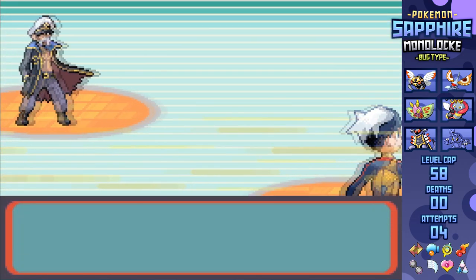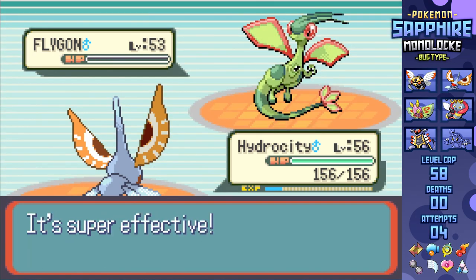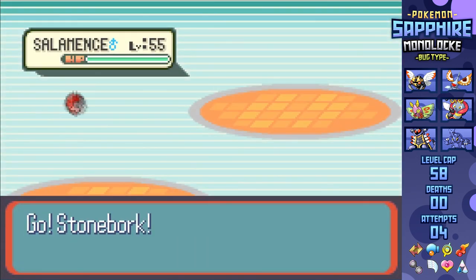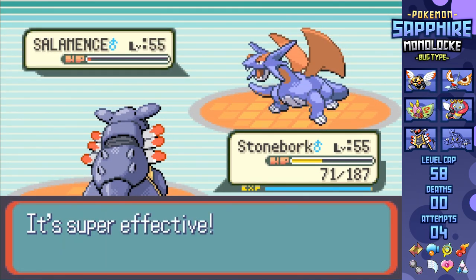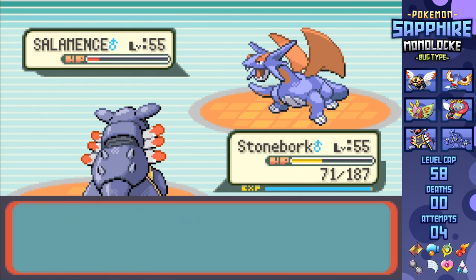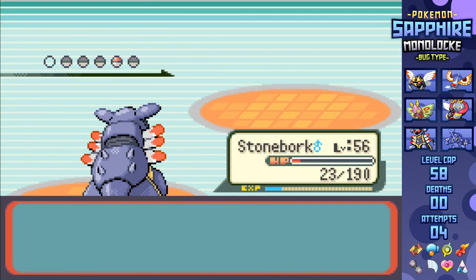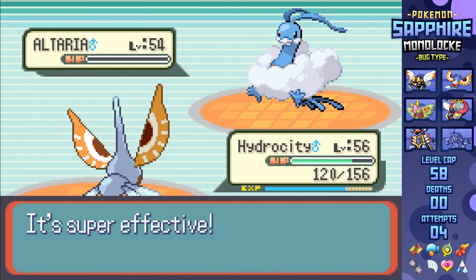Last up on the lineup is Drake, and he's honestly the only one I've got to work to beat. While Masquerain can sweep through Shelgon, Flygon, and Flygon number two with Ice Beam, Salamence is able to outspeed and go for Fly. If I had Protect that'd be great, but I can swap into Armaldo, tank a Fly and a Dragon Claw, and nearly one-shot Salamence with Ancient Power, trapping it into a heal lock. And while I don't outspeed, Salamence can't do enough damage to KO since Armaldo's got Battle Armor preventing critical hits, letting Ancient Power eventually KO after taking a Flamethrower. Last up is Altaria, so I swap back in Masquerain, take a Dragon Breath, and KO with Ice Beam to win the match.